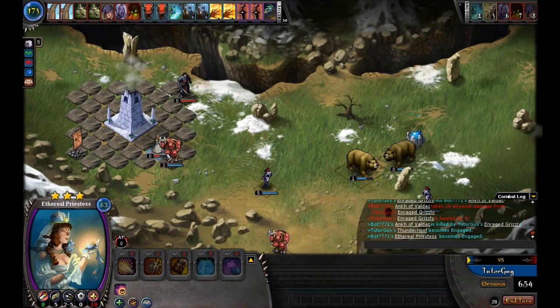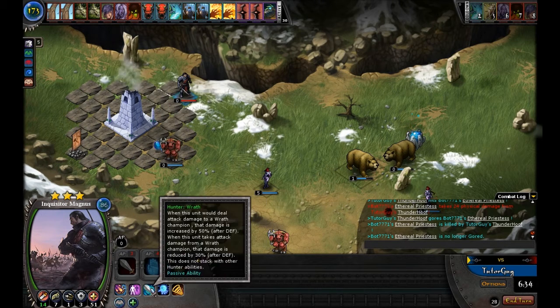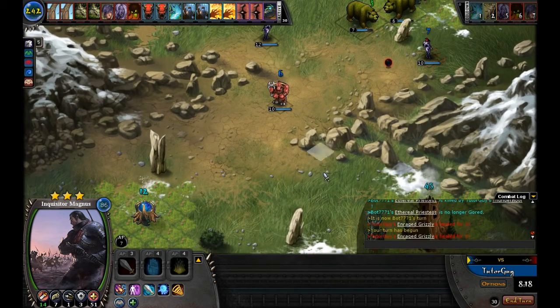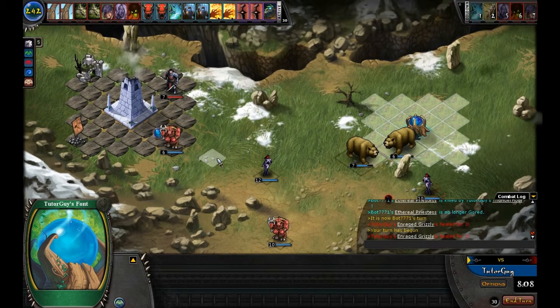At end of turn I will claim that font because the opponent has no other runes in the font zone — only my runes. Since my guys are real, they will claim that font for me. Thunder Hoof chases down the other little Priestess and does 24 damage, finishing her off. The computer throws down the Inquisitor Magnus — that's the 150,000 gold piece from the last tutorial. If you've got the patience, you can save for him. He's really nasty against Wrath guys because he's got Hunter Wrath, doing 50% more damage.